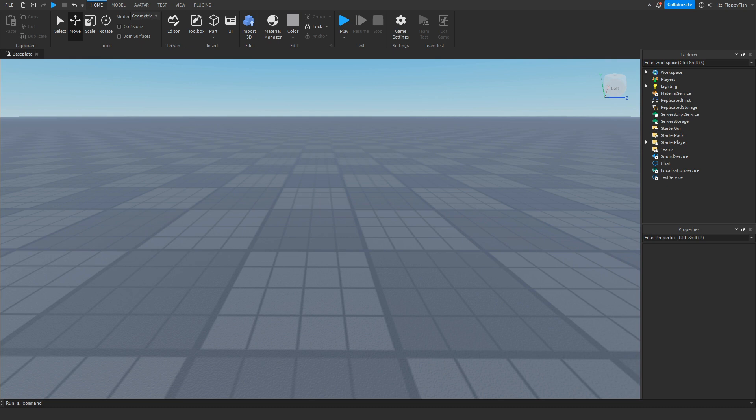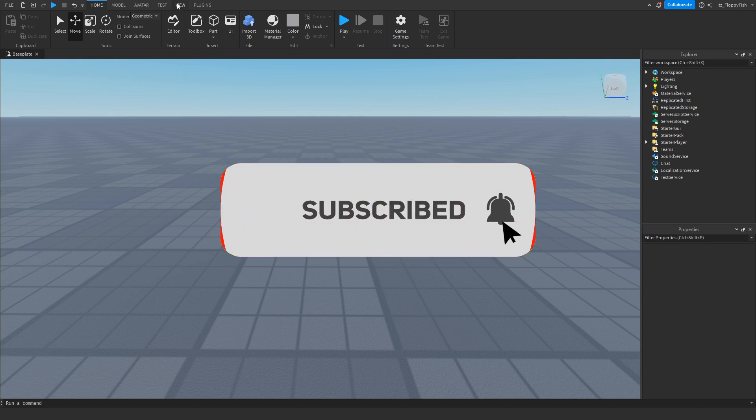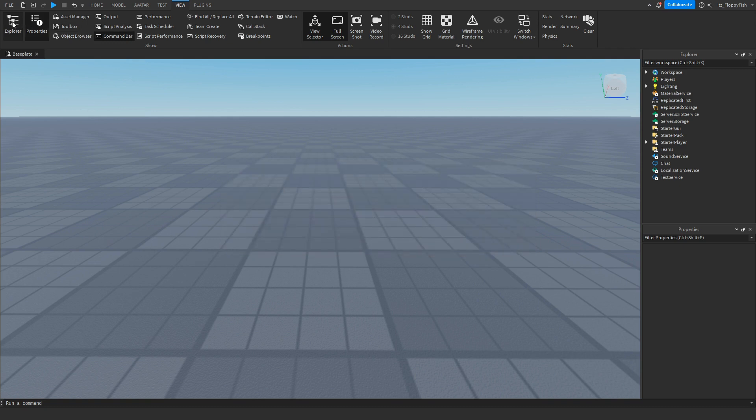We're going to want to make sure Explorer and Properties are open. If they're not open, head to the top bar, click on View, and enable Explorer and Properties.